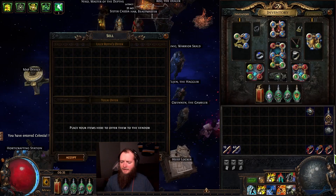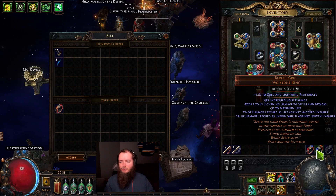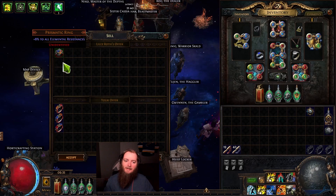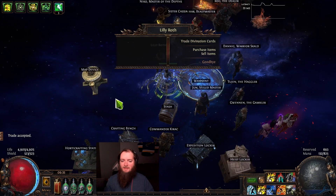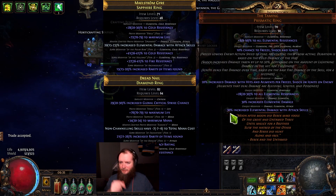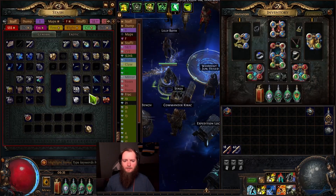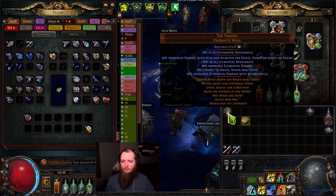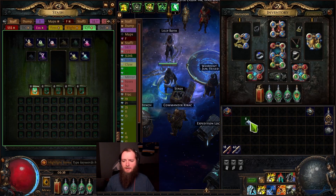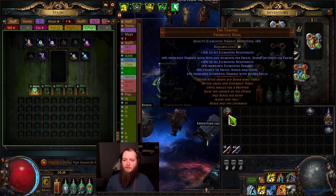So next, I got a third ring. With a Barracks Respite, Barracks Grip, and Barracks Pass — if you vendor these all together, you get a unique Prismatic Ring, which is the Taming. We got 28 resistances on it. That's good enough for me to not divine it. So let's bless it up. The Catalyst enhances elemental damage modifiers on a ring, which is going to affect just the bottom two. We'll eventually be able to raise it up.